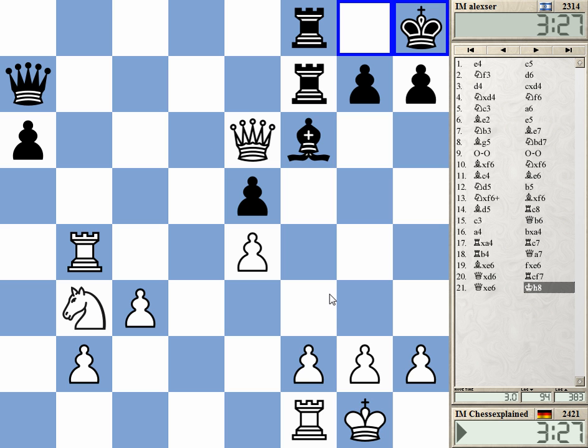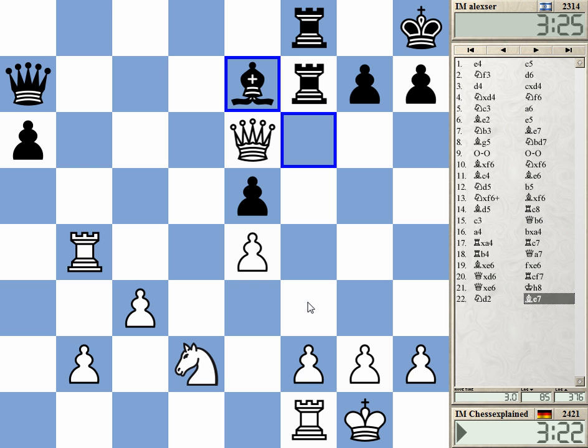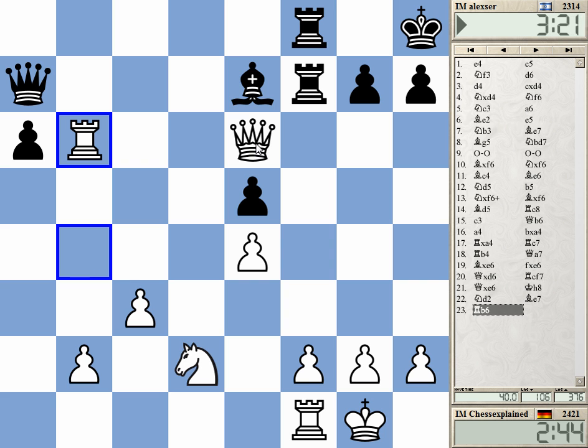How to continue — yeah, the f-pawn. I'm trying to play knight f3 here. Forgot about this move, wow. Can I play rook b6 or is this just insane? Bishop c5 — yeah, I don't see why not. Talk about unnecessary — we could have taken e4 long ago.